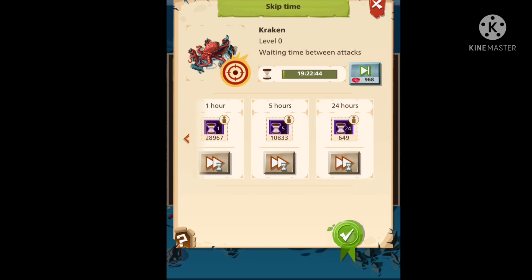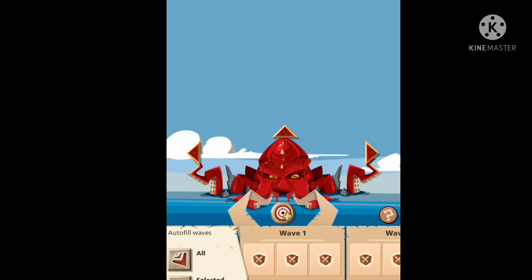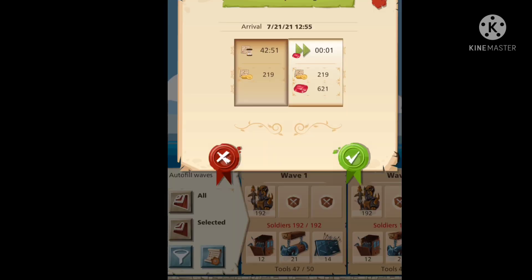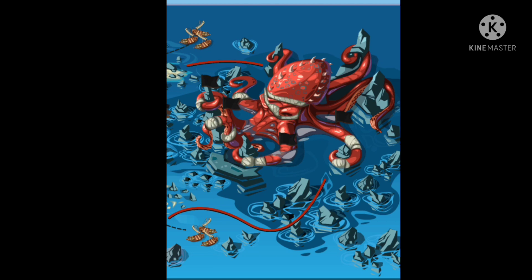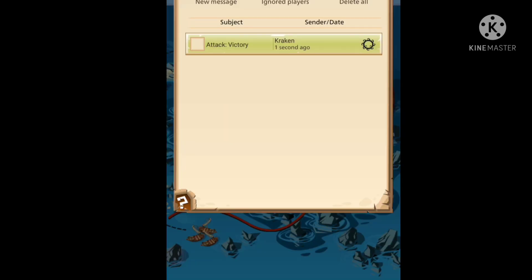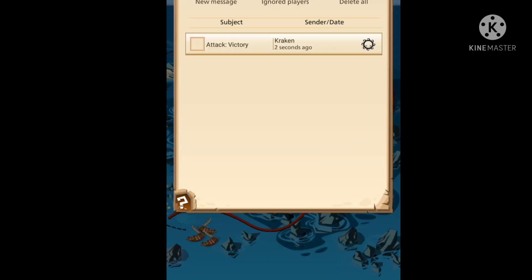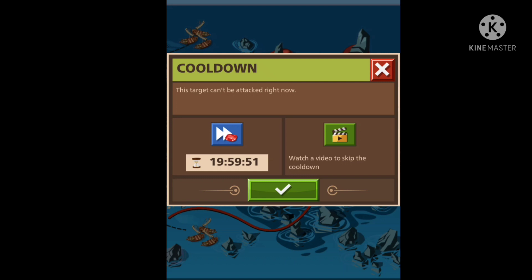If your plan is to become a billionaire and make a lot of gold, you will need a lot of timeskippers, and you will also need rubies because you will need to cool down the Kraken using rubies. Doing some quick math, 1 billion gold will cost you around two and a half million rubies, so the total cost will be around 350 euro, or with Huawei cashback around 230 euro.